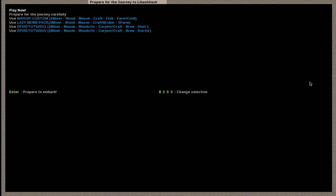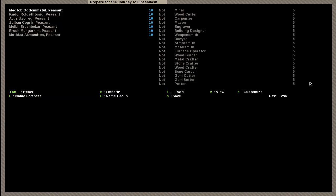By default these are some pre-generated items you can have for your dwarves. I'm going to show you how to prepare carefully. Here are all your dwarves — they all start out as peasants, but this can be changed by you. In the bottom corner you have a set amount of points that you can allocate to your dwarves to get better skills and to get items.